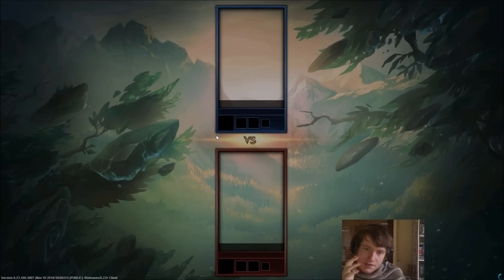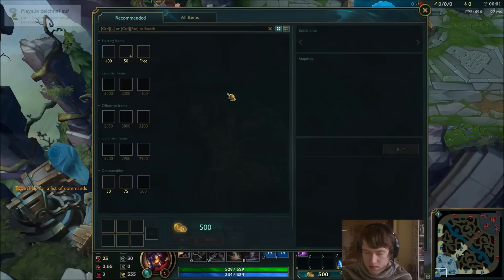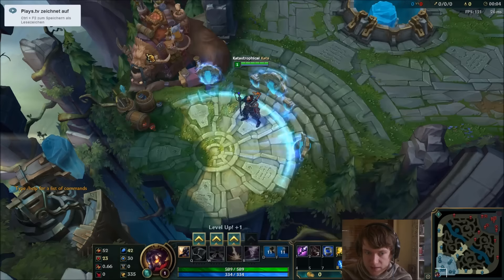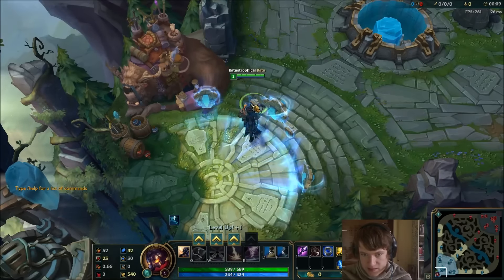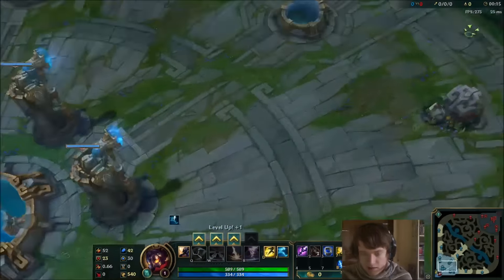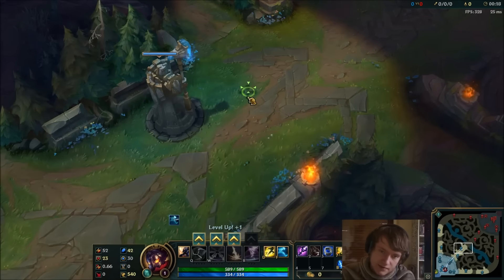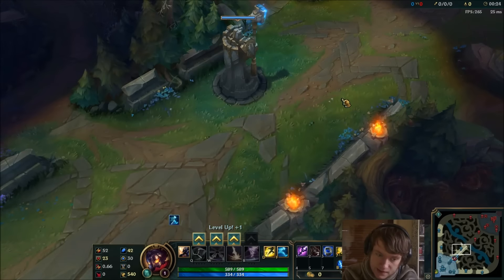What are your masteries actually? I used 12-18-0. I have 10 boards. In the left tree — I think it's Cunning — I have the dueling thing that if you duel you get 5% bonus damage. You mean Battle Trance? I don't know the name exactly — the tier 3 mastery on the right side. Don't take that, that's terrible. You can take that for top lane Katarina, but for laning, if you want to go all-in early, you would definitely always take Dangerous Game.